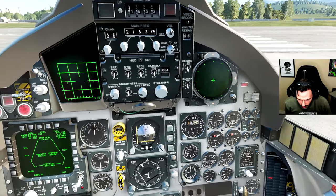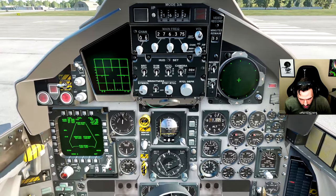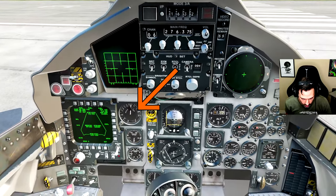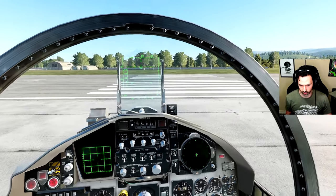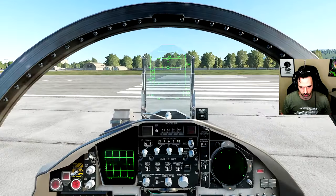We've got altimeter there, that's our rate of change, angle of attack, airspeed and Mach. We'll kind of figure it out here. We should be sitting on the end of the runway and should be good to go.